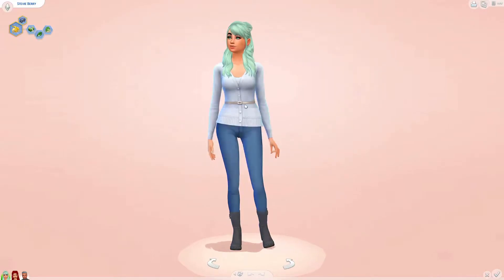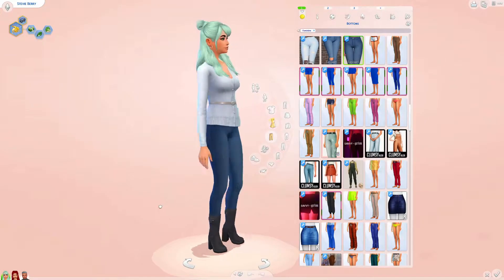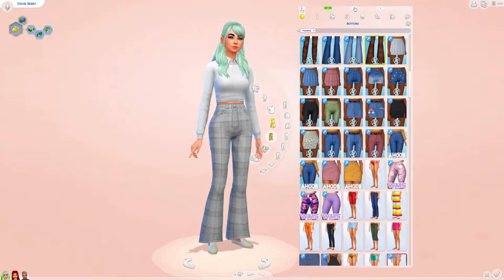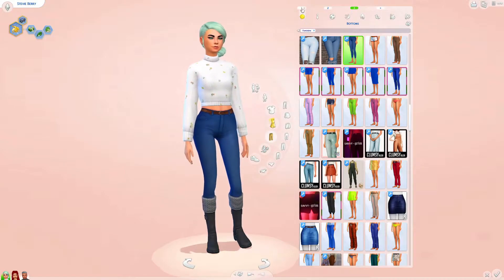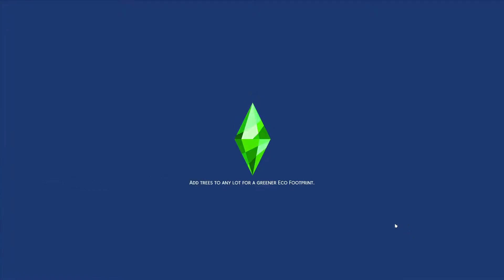For Stevie, all I did was change her top and I put those boots on her as well because I really like them. I definitely didn't change anything for Lucas, so we're good to go. Before she goes to work I'll just make sure everyone's needs are okay and that Ruby has done her homework, because she never does it on her own.